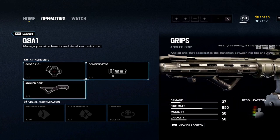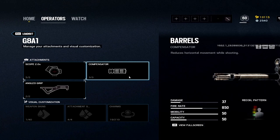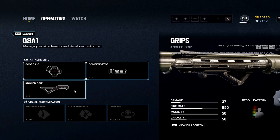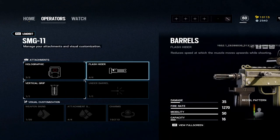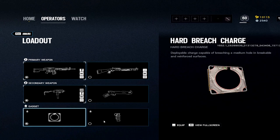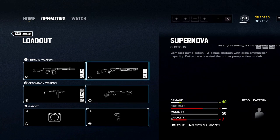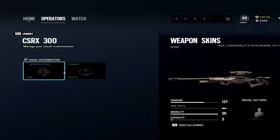Amaru: the G8A1, and you have the choice of ACOGs which makes it so so good — it's the go-to choice. 2x, comp, angled is the best loadout by far from my testing. The compensator is the best no matter if you have the 2x or hollow, and angled helps because you'll be in situations where you need to ADS very fast. SMG-11: hollow, flash, vert. Stuns or hard breach — stuns would probably be used a lot more.